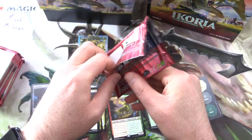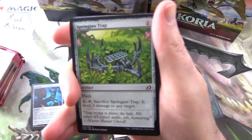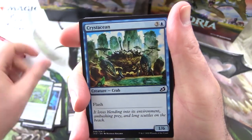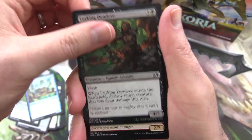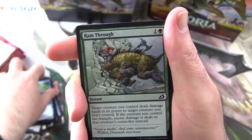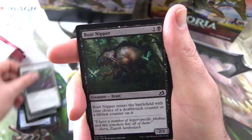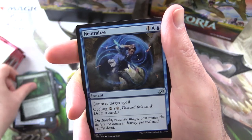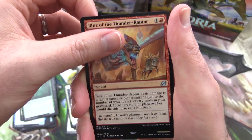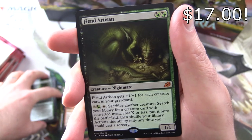Next up we have Springjaw Trap, Crustacean, Lurking Deadeye, Drannith Stinger, Mysterious Egg, Frost Lynx. Getting a bit of an avalanche here already. Ram Through, Mane Serval, Boot Nipper, Fertilid. Uncommons: Neutralize, Huntmaster Liger, Blitz of the Thunder Raptor, and a Mythic — Fiend Artisan.